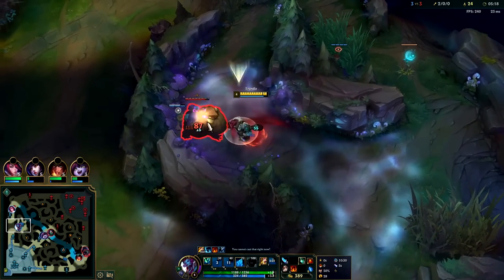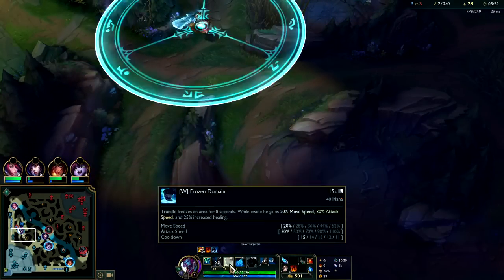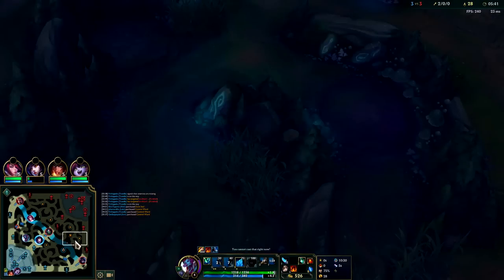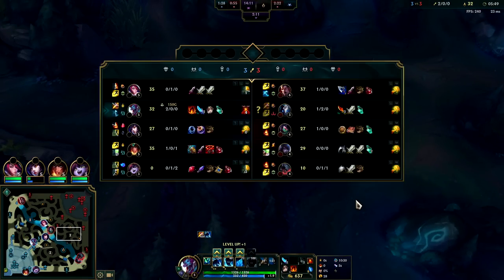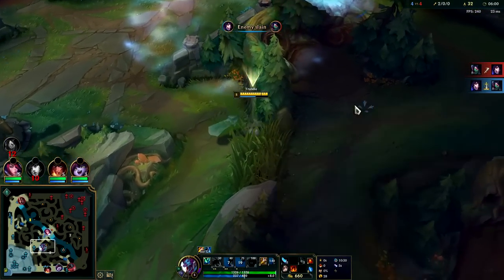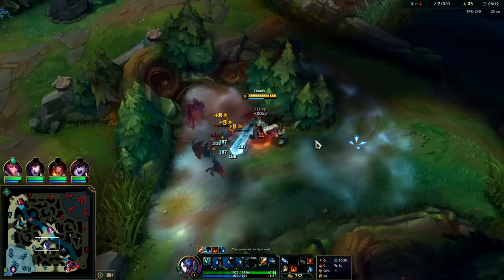We'll leave this here defensively - auto attack Q reset. We said we were gonna max our W, we still are. I accidentally put a point in Q - what a rip. Their Q per level doesn't give very much compared to W: 20% attack speed per level, more movement speed, and a lower cooldown is really nice. Since we have a lead we want to try to path into her initial buff spawn - it's going to come up at the same time ours did. Most junglers start bot side. We'll put one auto on each of these to apply our jungle item burn and Bami's Cinder should do the rest.